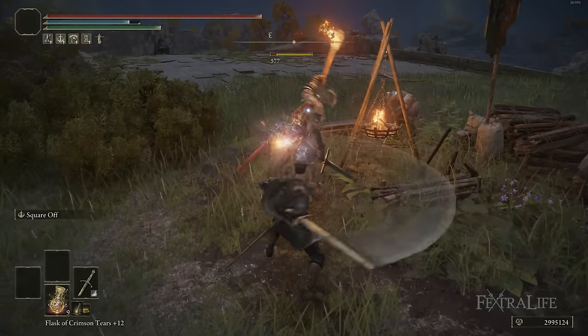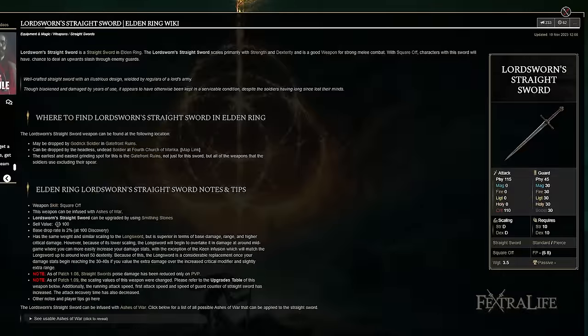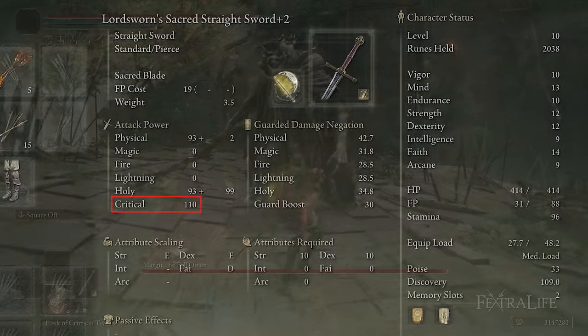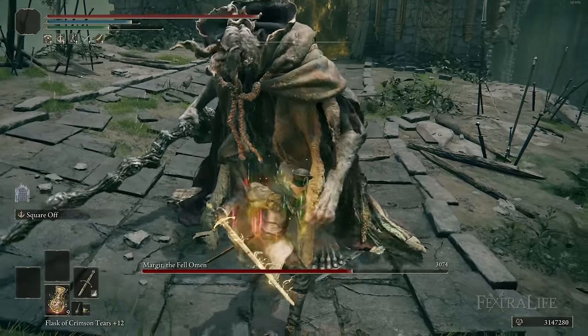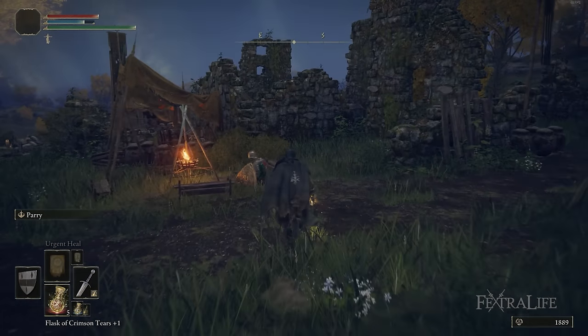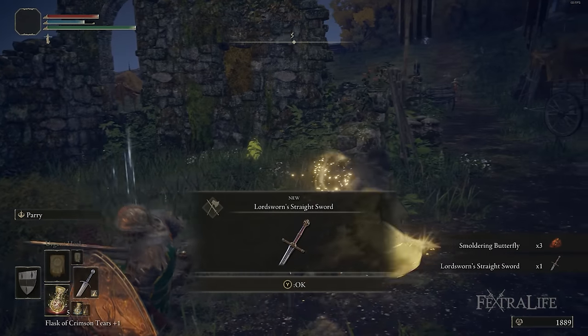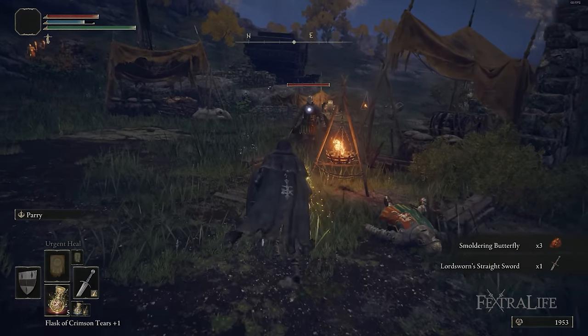The other option I recommend — if you're not going to get this one — is the Lord's Sworn Straight Sword. The reason is both of these weapons have 110 critical rating, which means that when you go in for a critical strike, you're going to deal more damage than other straight swords that don't have as high a critical rating. The Lord's Sworn Straight Sword can be farmed in Gatefront Ruins — it's probably the easiest place — but any soldier carrying this weapon can drop it. It's usually much faster than the Noble Slender Sword, though.